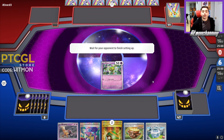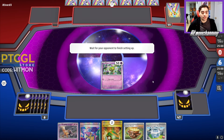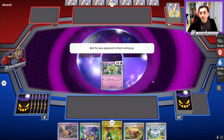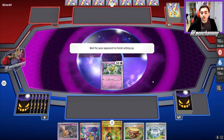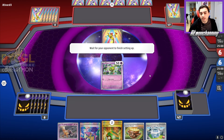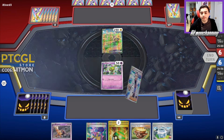We'll see what our opponent is on and what they're cooking — that will be our claim to fame this match. I got the Giraffe Rig, I can get two more down, and I can Earthen Vessel to grab myself some more energies to work with. We see what we're up against and it's an Iron Hands, so it looks like it's going to be Turbo Hands — that'd be my guess.